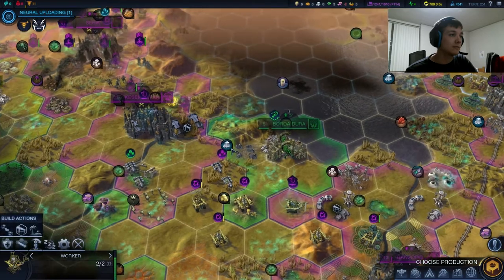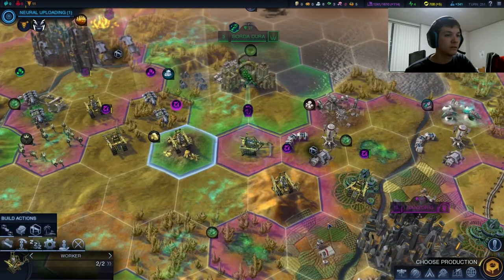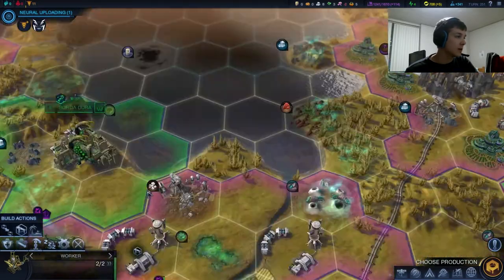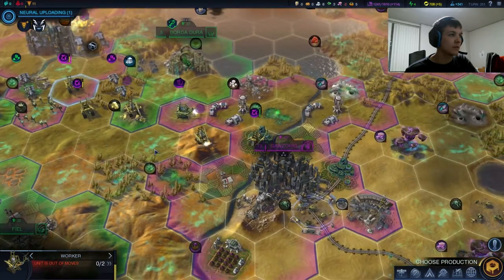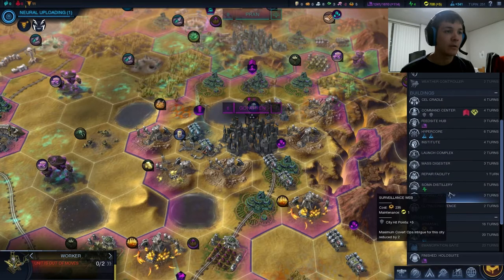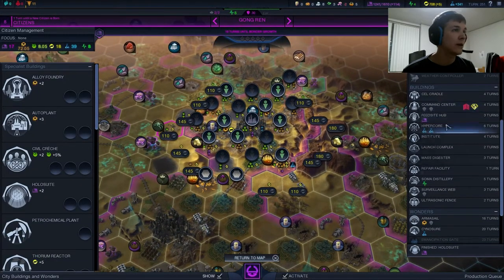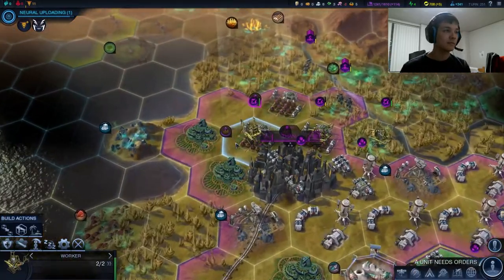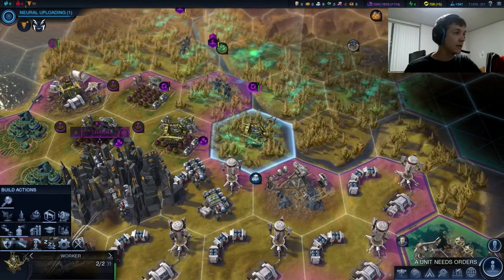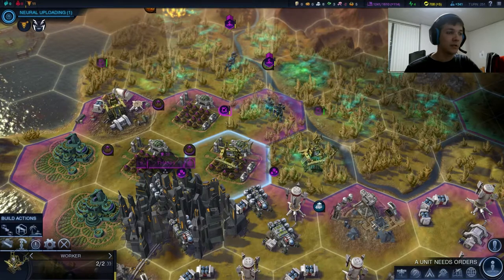Let's move our artillery pieces in, and try to get these workers into position. This Magrail seems fine enough. Let's make sure all these guys are working what they gotta work. And this one will begin next turn. So we did finish our holosuite here in Gangren, and we can either begin the Feedsite Hub or a Soma Distillery. Health is totally matched right now, so I think a Feedsite Hub is probably the best option. Our worker here just finished, so this one can actually begin building us a generator on that grassland. And these guys can clear the miasma here and prepare for building their own generators.